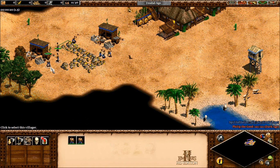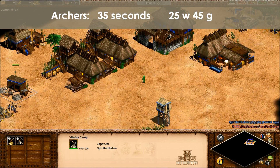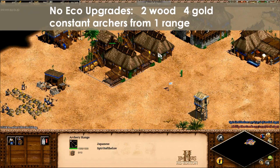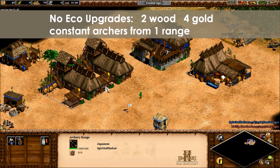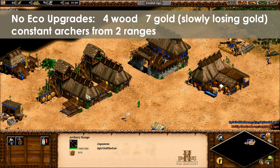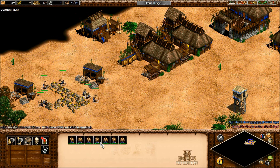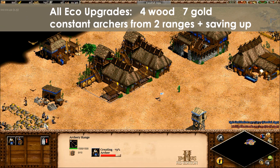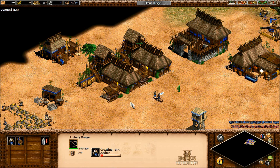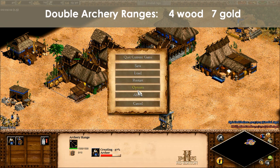Let's begin with sustaining archers from the archery range. Archers are produced in 35 seconds and cost 25 wood and 45 gold. That means every minute you're spending 43 wood and 77 gold per archery range. Assuming no eco upgrades at all, that's 2 villagers on wood and 3.6 on gold per archery range. On 2 archery ranges, that doubles to 4 villagers on wood and 7 on gold. With all upgrades and wheelbarrow, that goes down to 3.4 on wood and 6.1 on gold. So going 4 on wood and 7 on gold will mean you're actually saving up some resources.